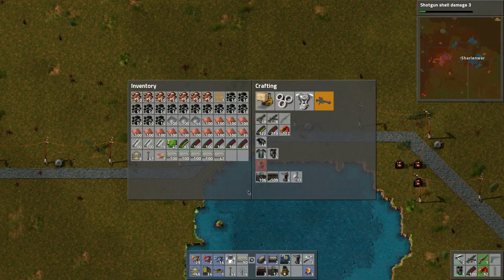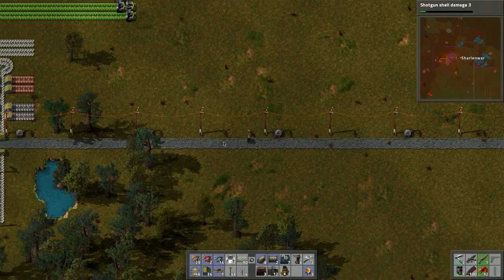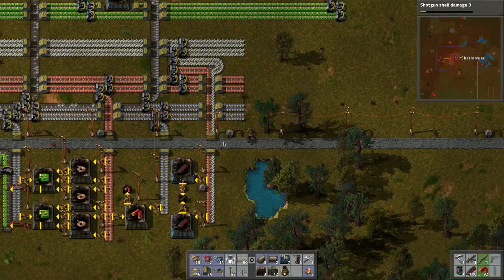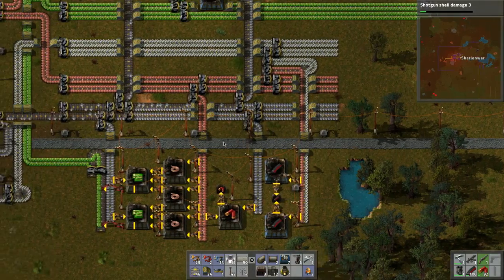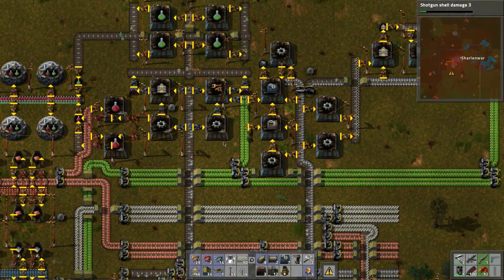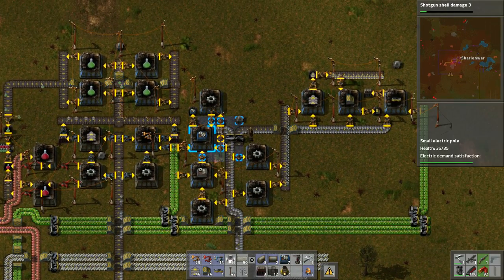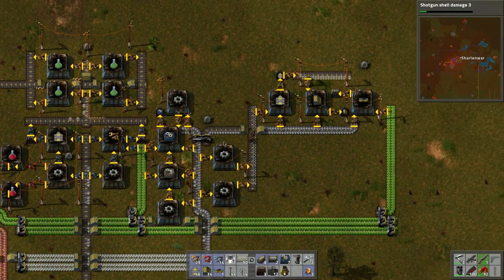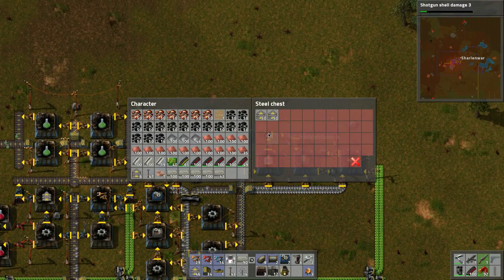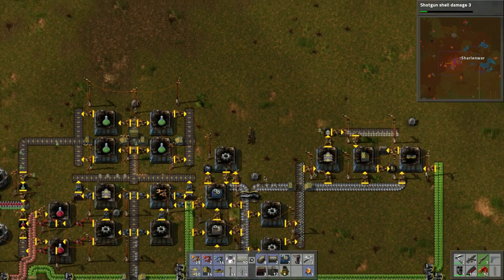Let's drop off this material, load up our coal, and I think we're going to call it there. Next episode we'll carry on with what we're doing. Let's take a look at production up here — belts! Hey look, this one has the belts made — perfect, that's working as expected.